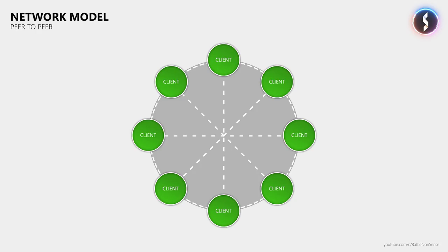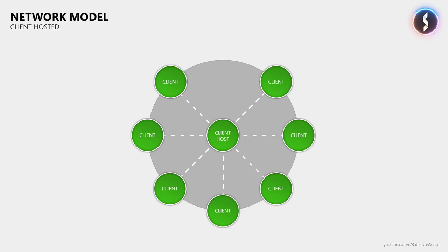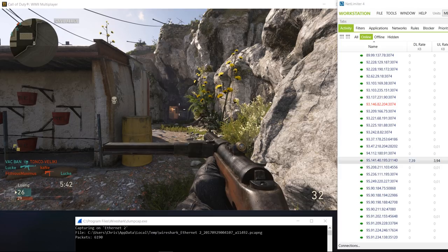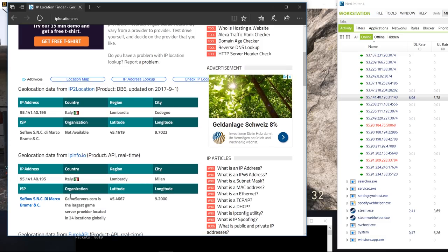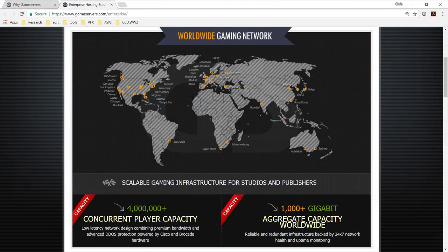So which network model does the game use? I know someone who recently talked to one of the developers, and he told me that Call of Duty World War 2 also uses both the dedicated server and client hosted network models. However, he could not tell me when the game uses which or how it decides. So I joined over 100 matches during the PC beta and kept an eye on NetLimiter to watch the connections. Not a single time did I end up in a client hosted match — I always got connected to a game server hosted by either Vulture or gameservers.com, which is a very good sign.